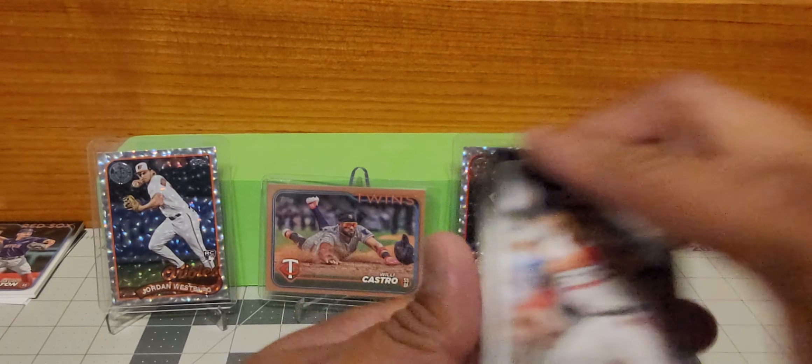Are you guys excited for baseball? I definitely am — going to hit up one of my homeboys and check out our local Triple-A opening day. There we go, first numbered card — Will Castro in a gold, numbered to 244, for the Twins. I haven't pulled anybody significant on a gold except for series one last year when I got a Michael Harris gold, which I thought was pretty neat. He was like the number three rookie to chase at the time in series one — it was more about Gunnar and Adley.